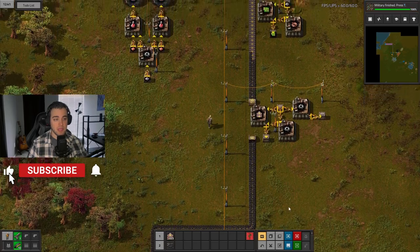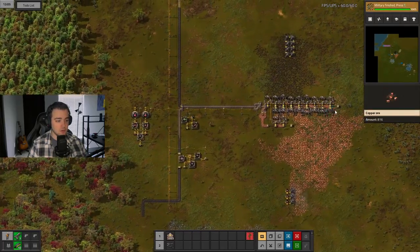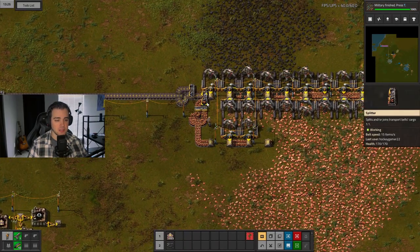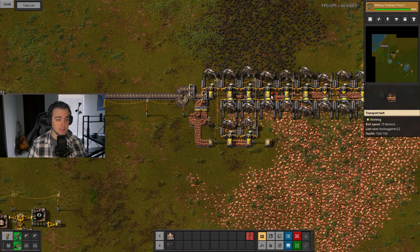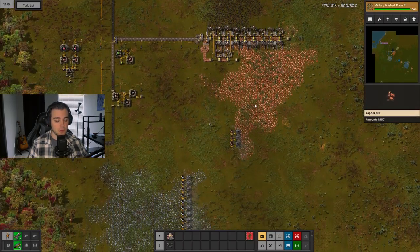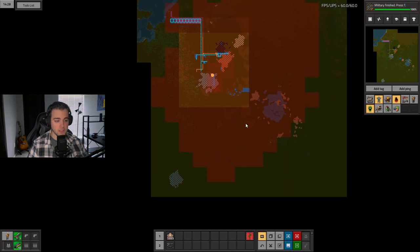Today we are going to be working on our smelting array and our big mining fields. That's our goal for today. We did finish our first mining row over here, but the coal has nowhere to go. So we're going to fix that, place a bunch of miners on both ore patches here as well as on the iron patch. And then we're going to start expanding into the smelting columns area with all our different ores, filtering the lanes north-south to start our main bus.